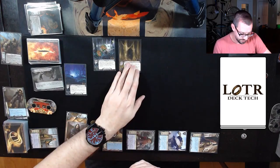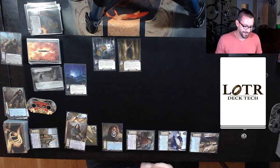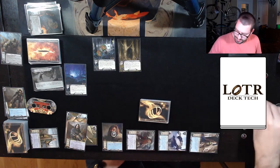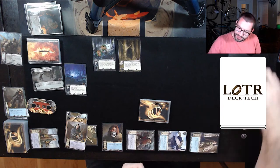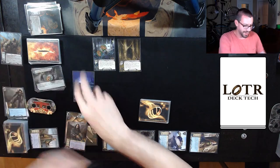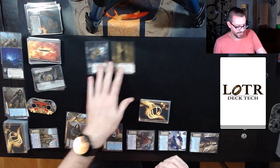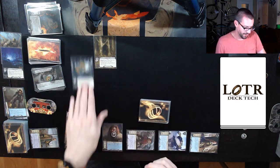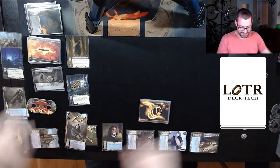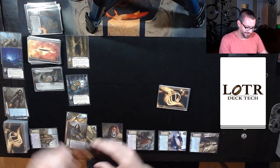Questing — twelve up against four in the staging area. We reveal a Forest Gate — that's a positive location. I sent twelve up against six, so I make six progress, which goes on Goblin Trail. That immediately transfers over to the main quest once Goblin Trail is cleared, and Goblin Trail goes into the victory display. I will travel to the Spider Den just to get it out of the staging area. That's all for that round — take up to 33 threat.